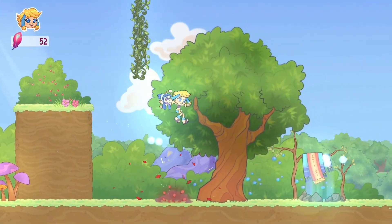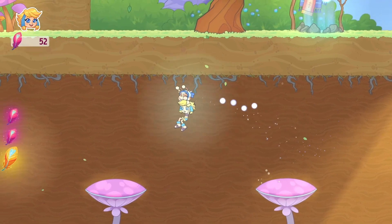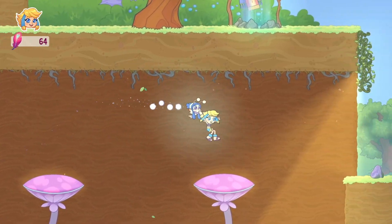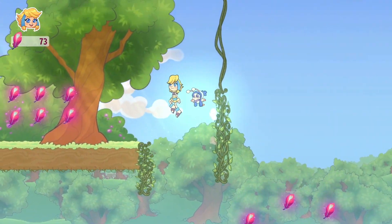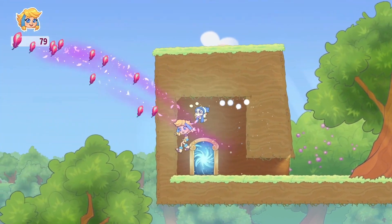As you work your way through the levels, there are a variety of things to collect, including feathers which help you get a higher score. There are also magical owl eggs to find, and if you find all of them in each level, at the end of each world you'll unlock a new costume for your character. These eggs are normally found as you progress through levels — sometimes requiring hidden passages, secret areas, or little mini-games to get them.